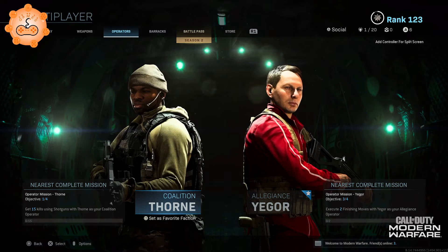In other words, if you want to complete Yagor's Operator Mission, simply select him as your Allegiance Operator. When you are on the Operator screen and have an Operator selected with an available mission, you will see the nearest complete mission next to their name along with the objective. While in the Operator Select menu — Coalition or Allegiance — look to the right of your Operator to see their available missions, and press the prompt to view specifics on those mission objectives.